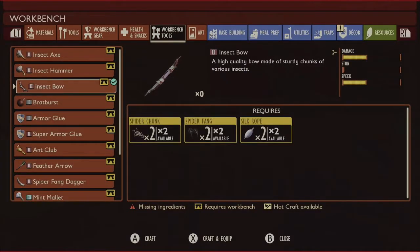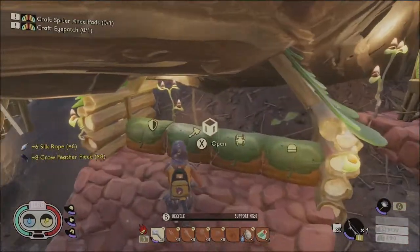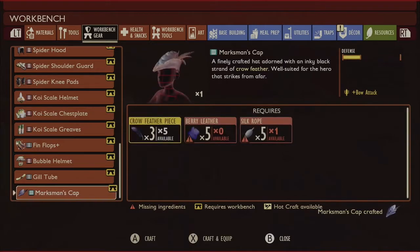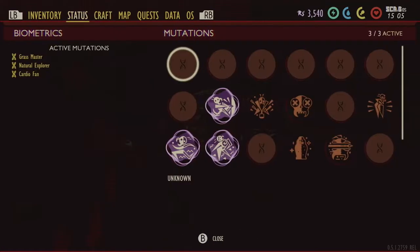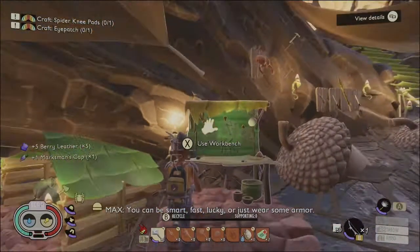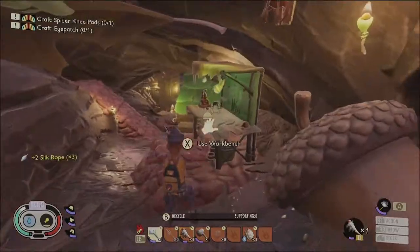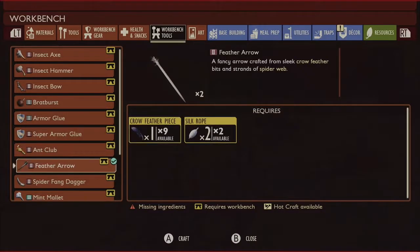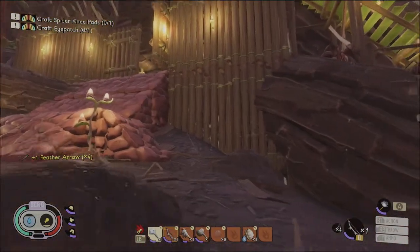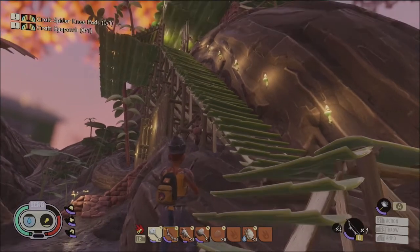Insect bow — let's see what I need. I need five berry leather — I think I might have that. Marksman cap: bow attack plus. Let's throw it on. And then also we should make some feathered arrows. This might take a little bit. Now I have four feathered arrows. Everything upgraded: insect bow, feathered arrow, marksman cap.